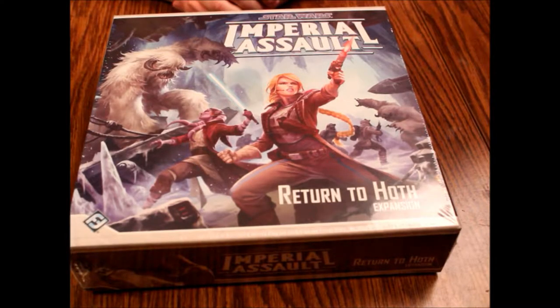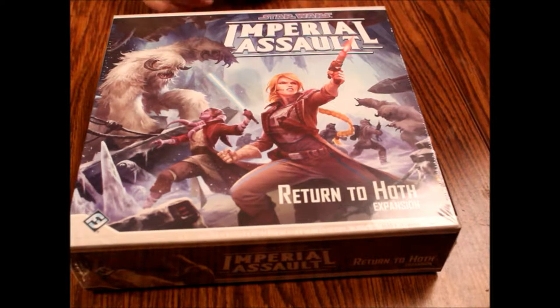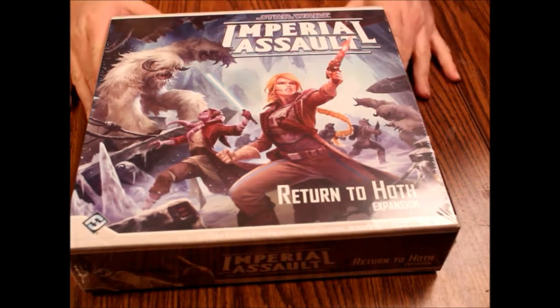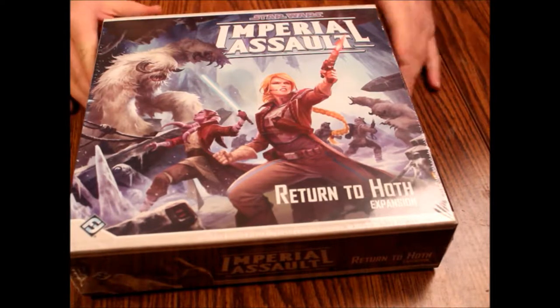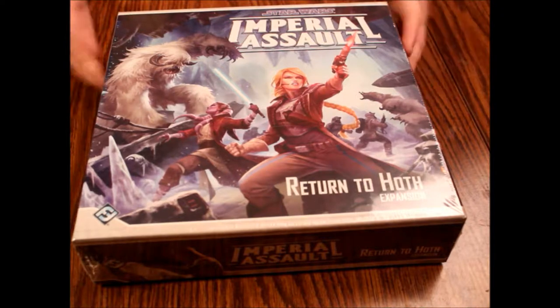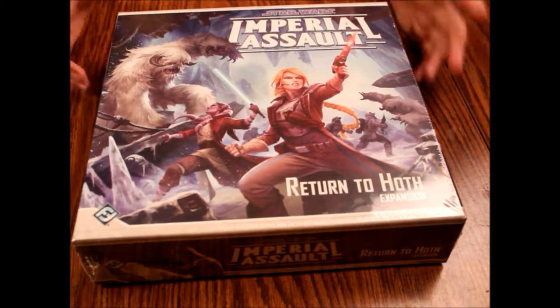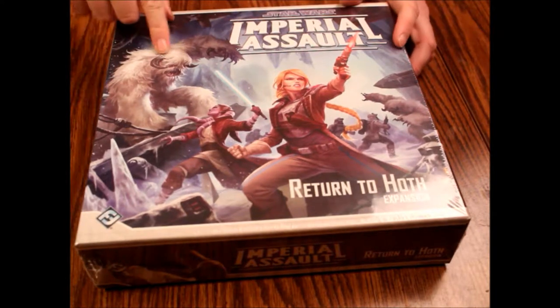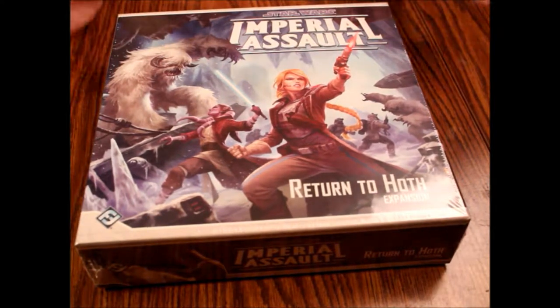Hello and welcome to another episode of What's Inside. Imperial Assault week continues here on What's Inside, and today we're looking at Star Wars Imperial Assault Return to Hoth expansion. This is of course by Fantasy Flight, seal of quality, and is of course for the Imperial Assault game. You will need the core Imperial Assault box to play this, but it's got a Wampa, so obviously you should do it.